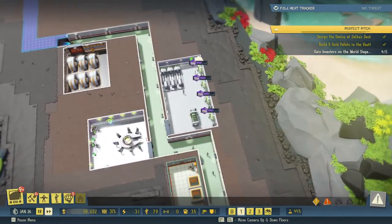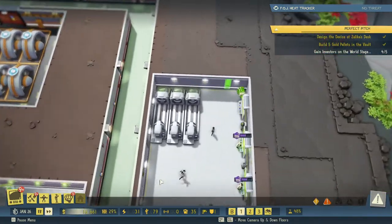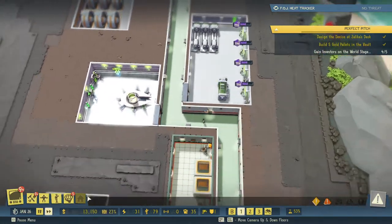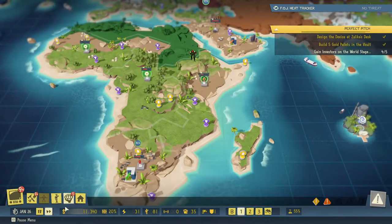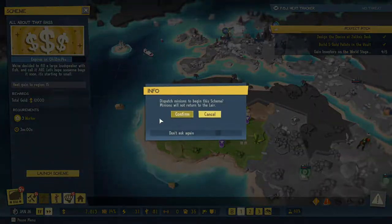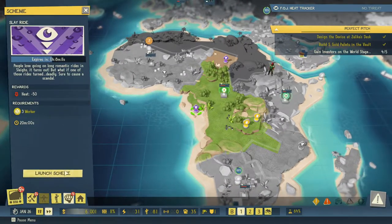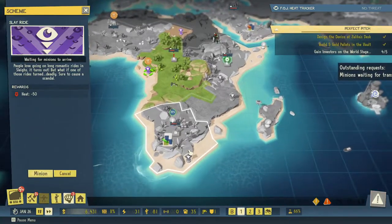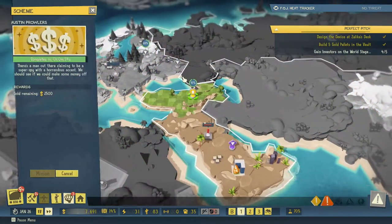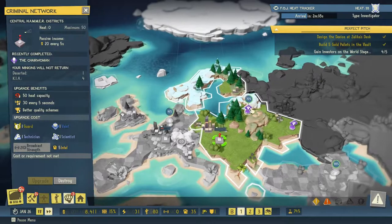We were researching at a nice pace — very nice pace. I do want to make our pace even better, but for now this will do. Let's take a look at the world stage. We have no scheme going on here so let's launch that. We're also reducing heat here, and we are almost done with a scheme — the heat is getting up there.